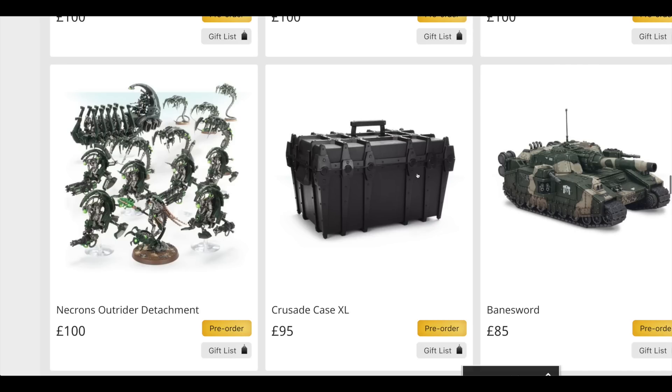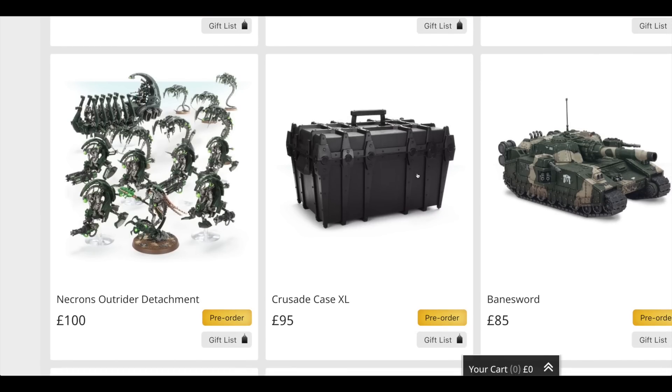Then finally, last but not least, the Necrons. The Necron set includes that Cryptech model — still a very decent model, and was in a box set last year when the Armagers were first released, though I've totally forgotten the name, so please put it in the comments. He's £20. You get two Canoptek Wraiths — normally £28.50, so that's £57 — two boxes of Tomb Blades with three in each at £24 a box — that's £48 — and one Ghost Ark for £31. Overall, all those models would cost you £156, so you're saving £56.